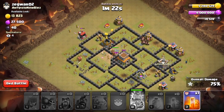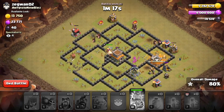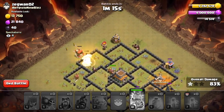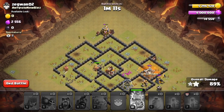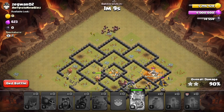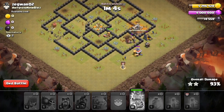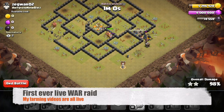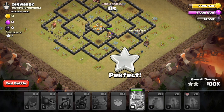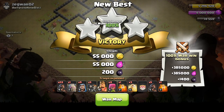Dropped a swag spell on the enemy clan castle just to show a little disrespect and let them know you crushed it — that's the signal. You guys don't have to do it, but I love doing it. That's a GG, and that just shows you guys this works. I think this is my first ever live raid on a video — it's a good one. Let's go ahead and do another live raid and see how that one goes.